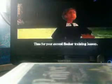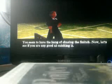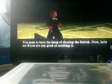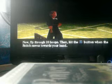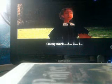Excellent. For that performance you've earned gold wings and 25 house points for Gryffindor. Time for your second seeker training lesson. You seem to have the hang of chasing the snitch. Now let's see if you're any good at catching it. Now fly through twenty hoops, then hit the cross button when the snitch moves towards your hand. On my mark — three, two, one.